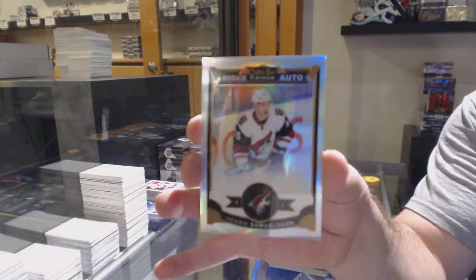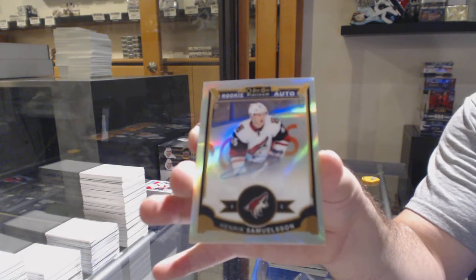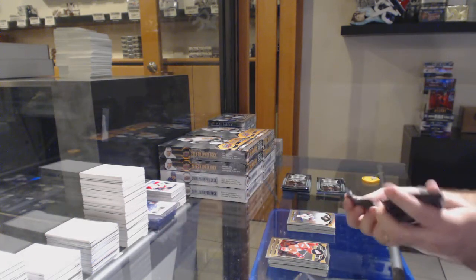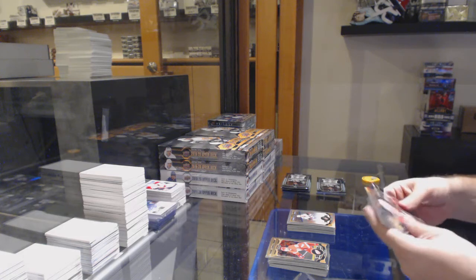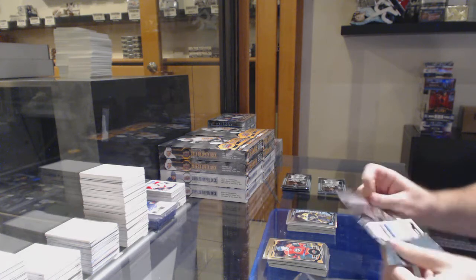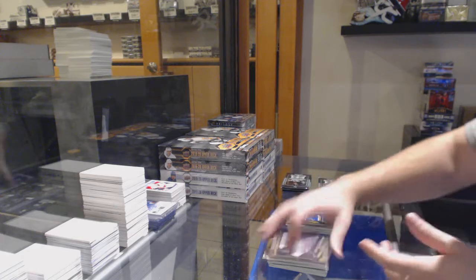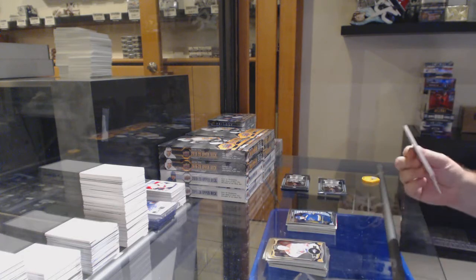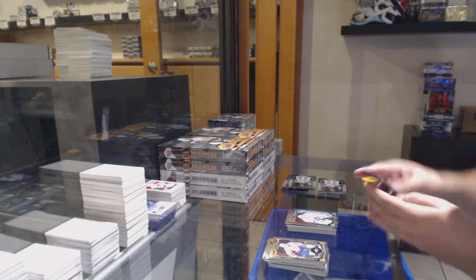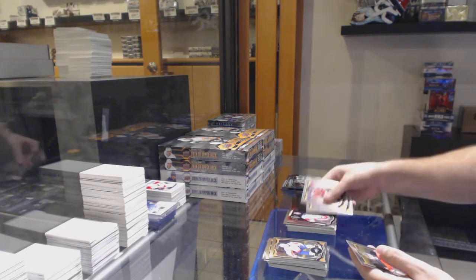And a rainbow rookie auto of Samuelson for the Coyotes. We've got a rainbow of Ekblad for the Panthers. Subban marquee rookie for the Boston Bruins. Retro of Kane for the Hawks. Per Reiko marquee rookie for the Blues. Team logos of Ovi for the Caps. Garrett Sparks for the Maple Leafs. Team logos of Price for the Habs.